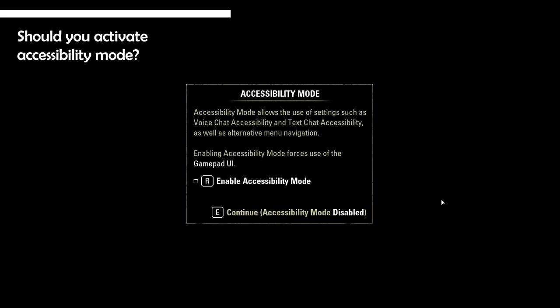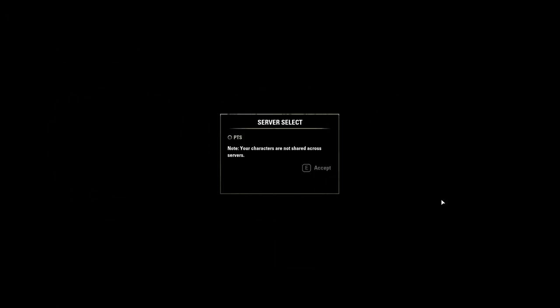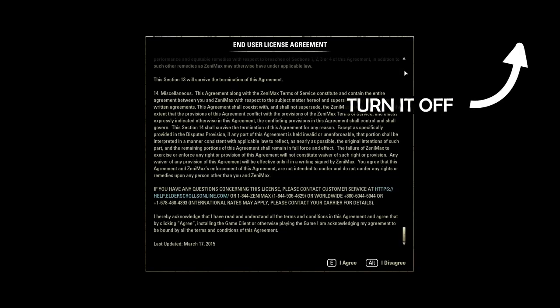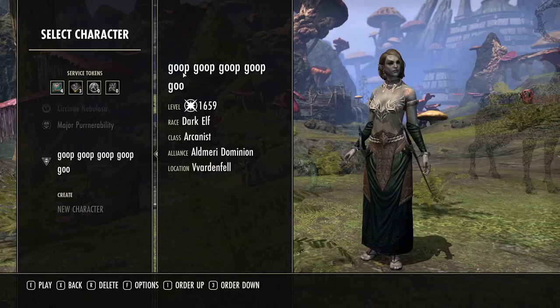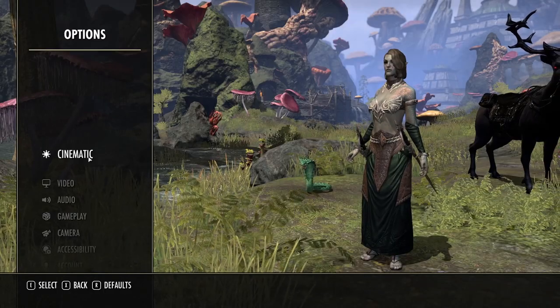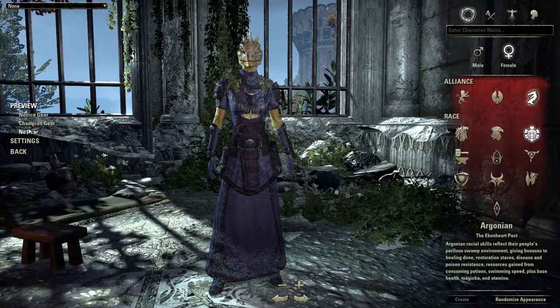Unless you play with an adaptive controller or use screen narration, you don't need accessibility mode — otherwise it will cause you a ton of issues like all the people in this video. There is no voice chat on PC version of ESO, so don't be misled. If you use a keyboard and the UI looks like this, you turned on accessibility mode. Press back, then options, then scroll to accessibility to turn it off.